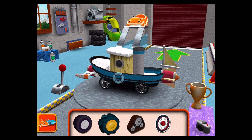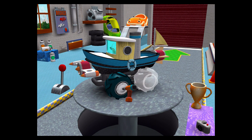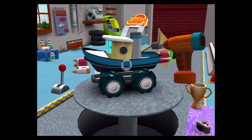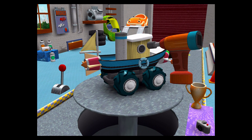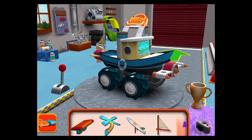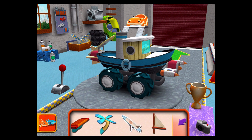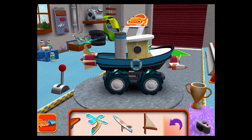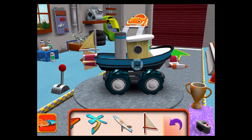Tires — drag to add one to your car. Tap the tires to fasten them to the car. Good. Next. Tap the tires to fasten them to the car. Great job, Umi friend. Extra parts — drag an extra part to your car.